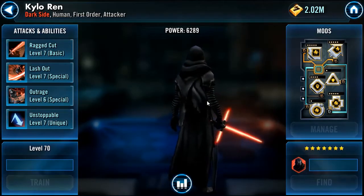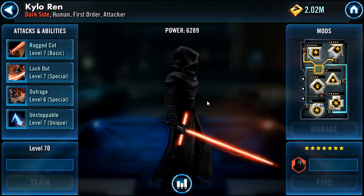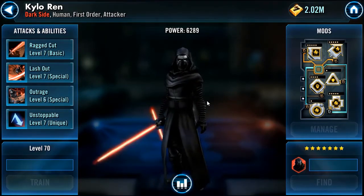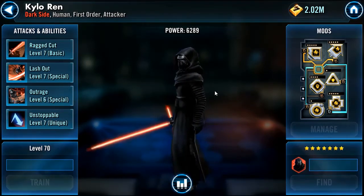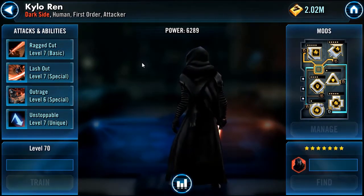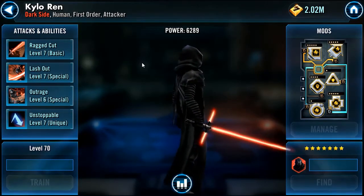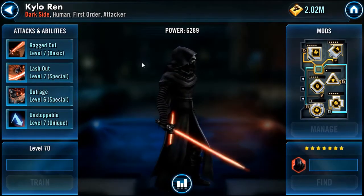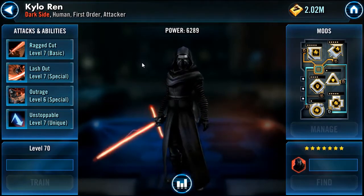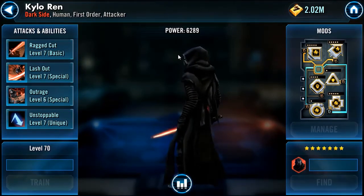It's Kylo Ren, that Dark Side Human First Order attacker. This one's at a power level of 6289. He looks to be at about gear level 8. This one's provided by my ally Skrotez — he rolls with the Rogue Guild. He's a wizard at PvP, rolling at the number 2 spot on his PvP server. But it's all about Kylo Ren now.